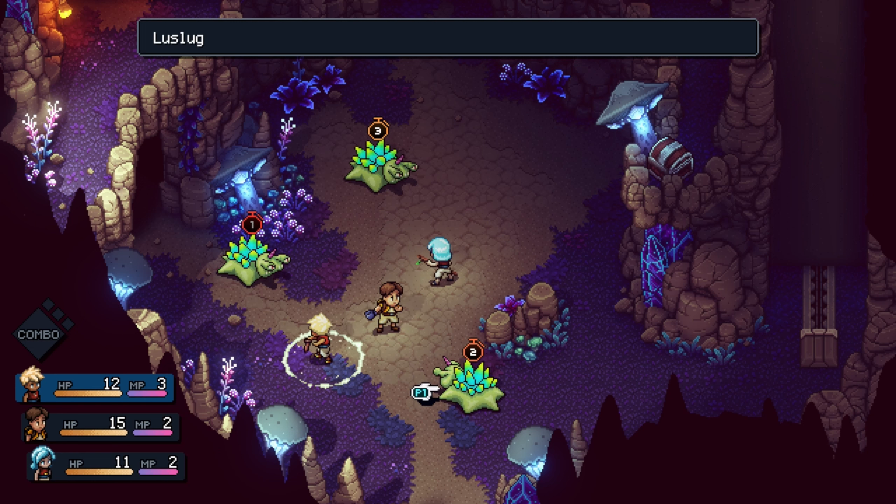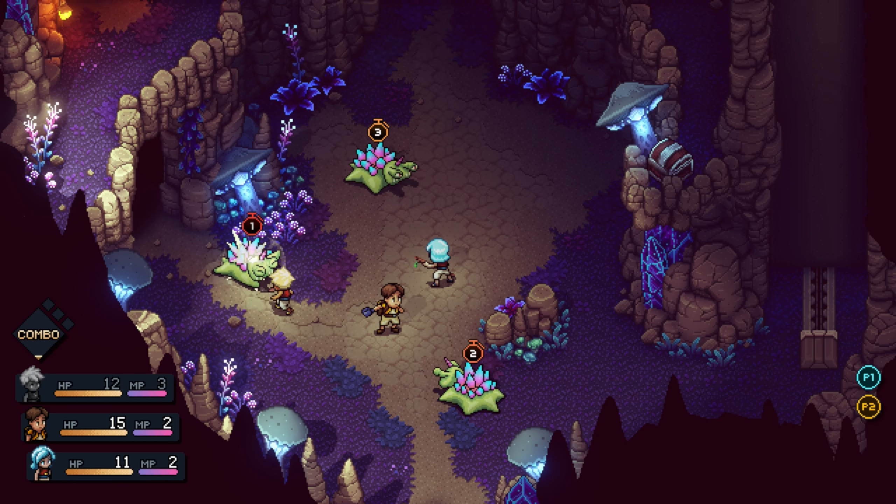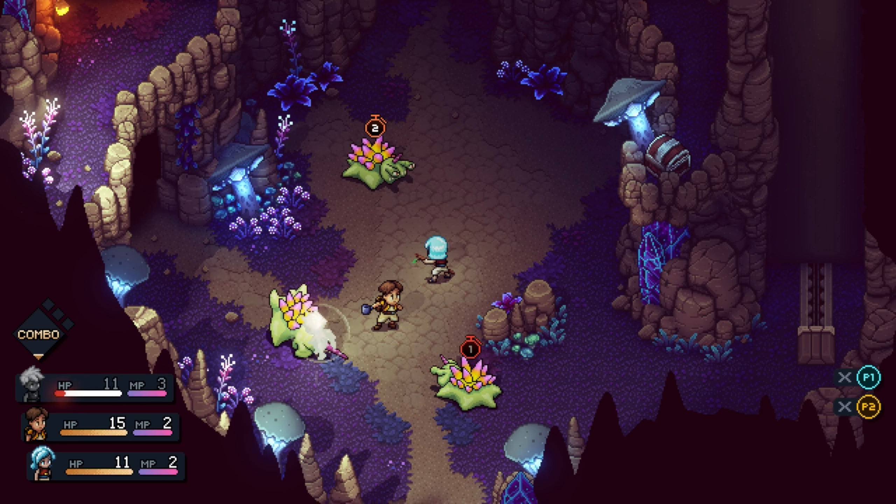We can choose which one we want to attack. There's one, two, and three - I'm going to guess that's the order they're going to go in. Oh, that's how much health they have. Oh, those are their turns!